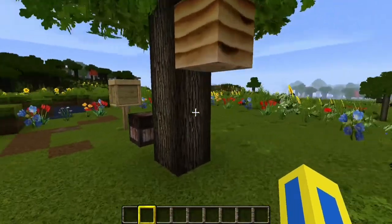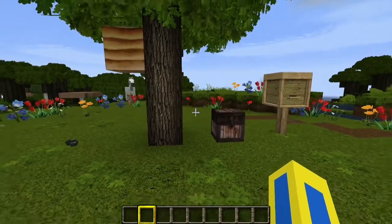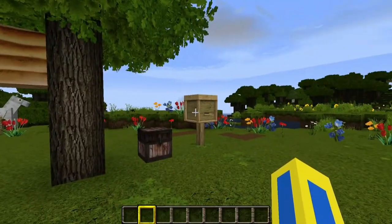As you just saw, the bees went back into their homes because this is now where they live. This allows a maximum of three bees per nest, whether it's a bee's nest or a bee's hive.